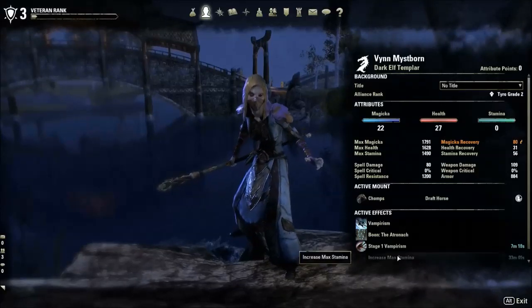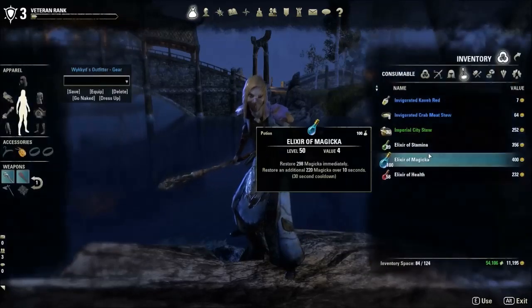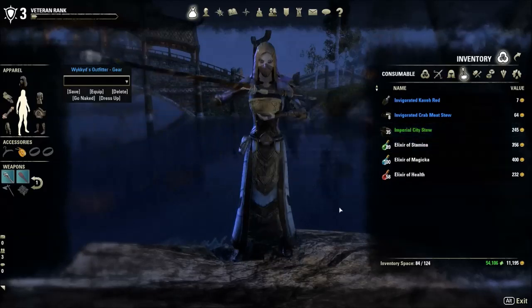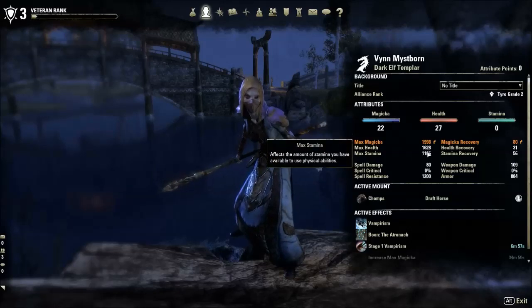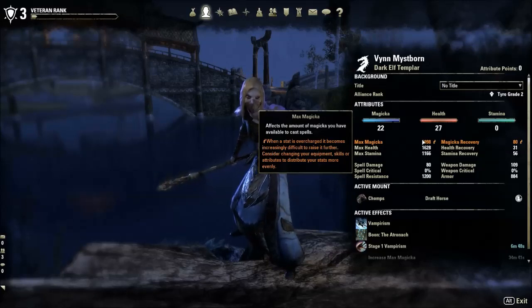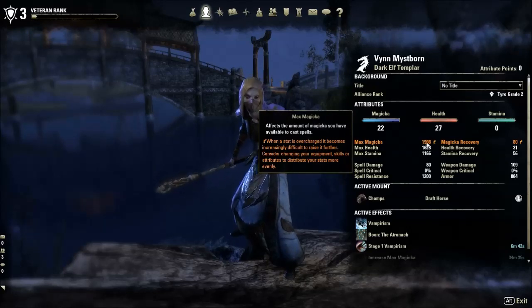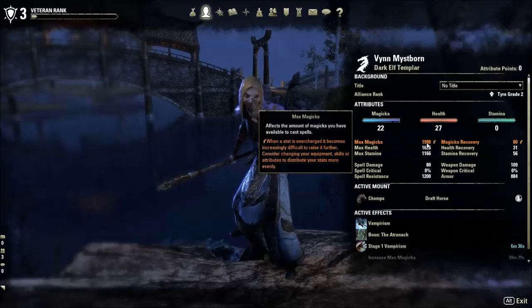Now we'll click off that increased stamina buff to bring stamina back down to normal, and then try some imperial city stew. Our max stamina stayed at 1166, and our max magicka has gone up. It hasn't gone up by the full 306 the stew was promising because we've reached the overcharge mark — anything beyond that is subject to diminishing returns — but it has increased by a couple hundred, which is good enough for our test.